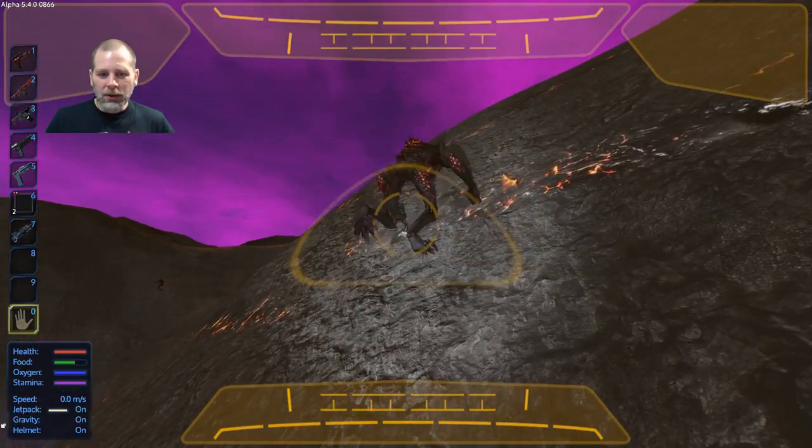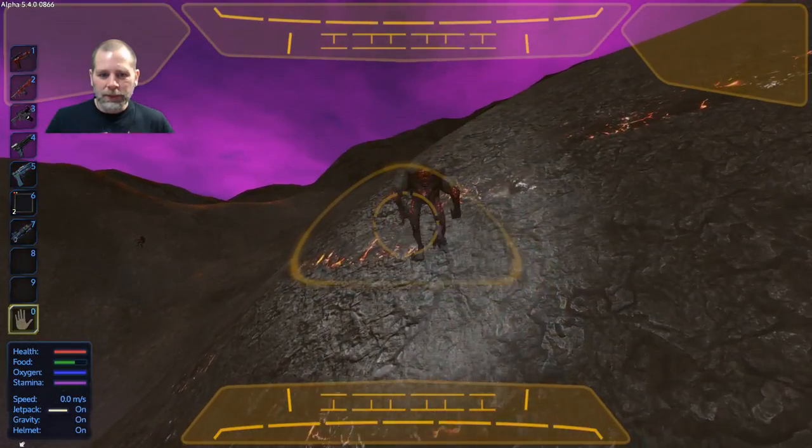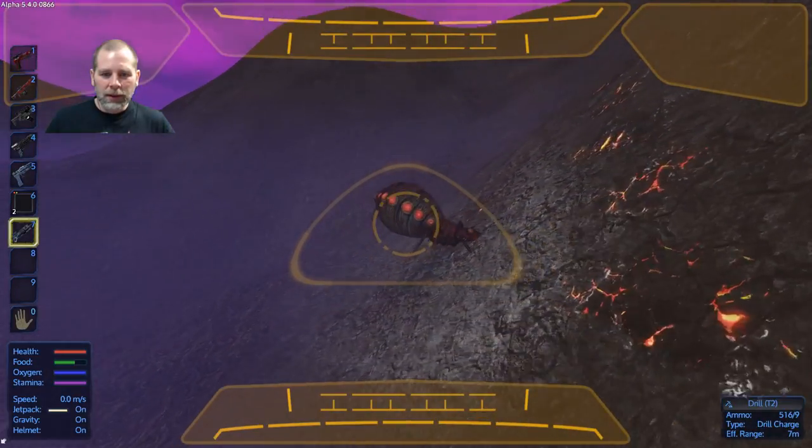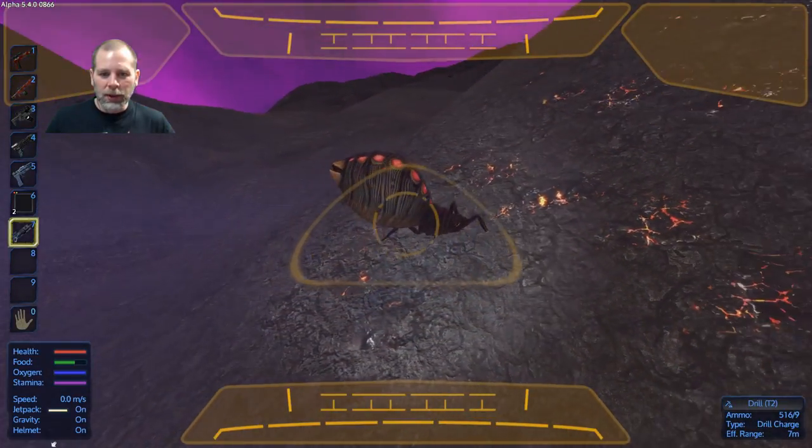That's one of the new guys — these guys are new with the update. The red thingies — alien assassins. And then we've got alien bugs here.